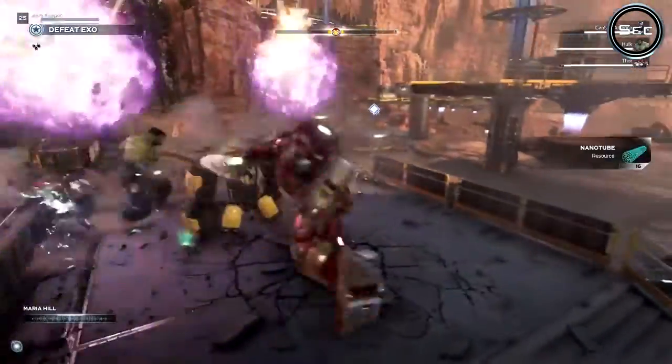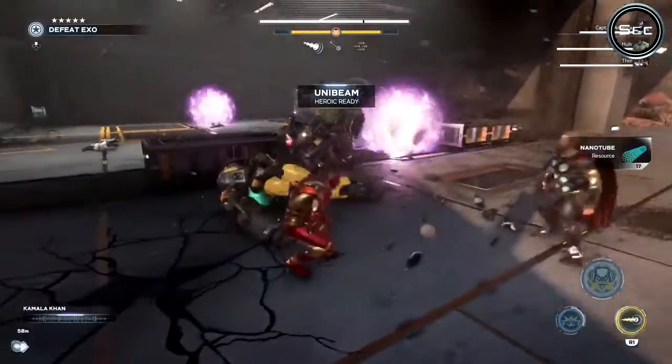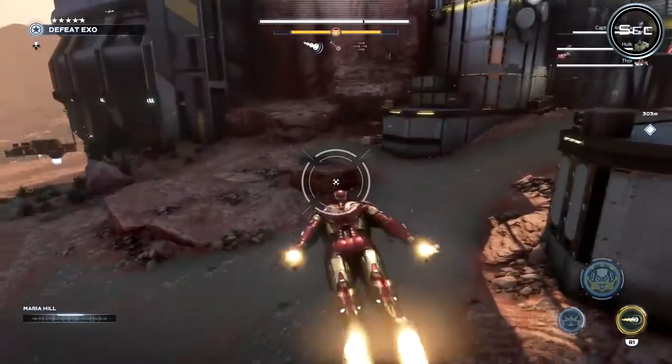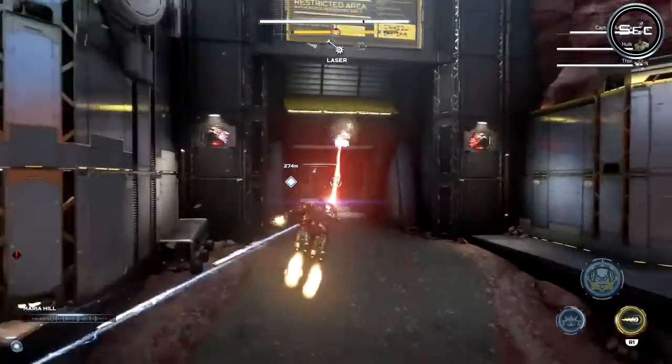Extracting the launch codes now. Excellent work. You guys up for an elevator ride? Not quite. The elevator is controlled by a multipoint authentication system powered by three junction boxes. Jarvis will need control of them to fake the authentication to get you inside. All right.